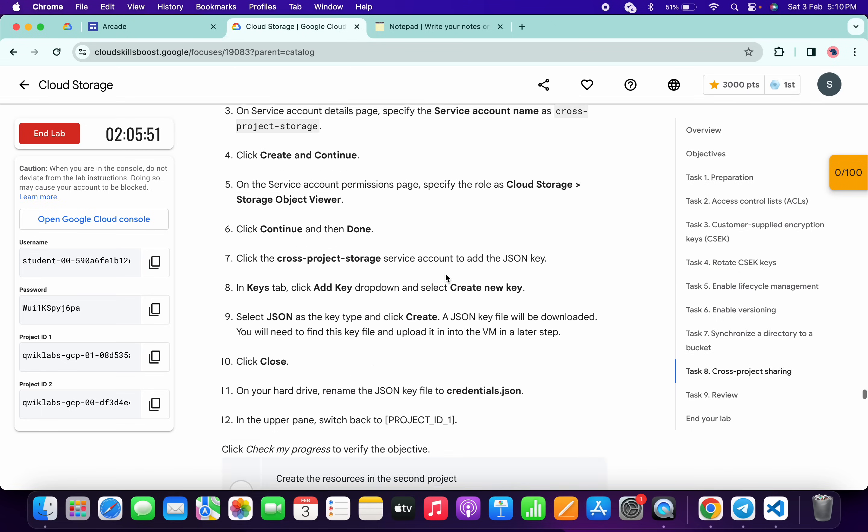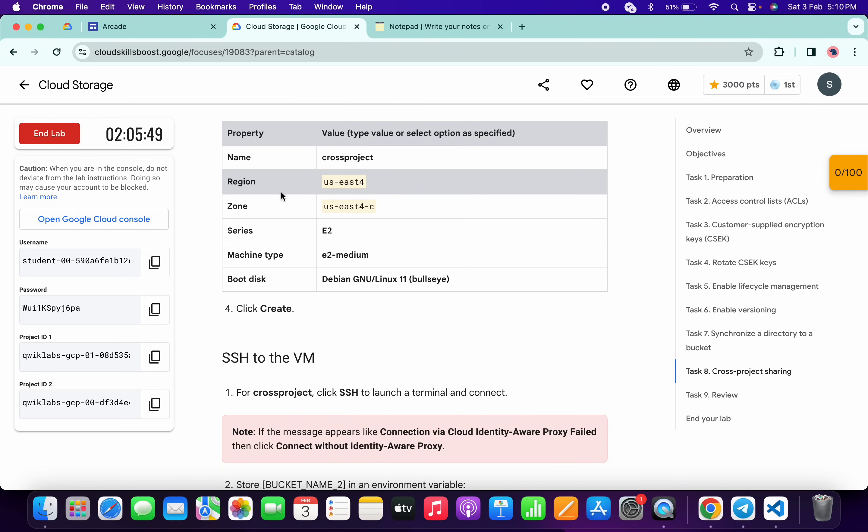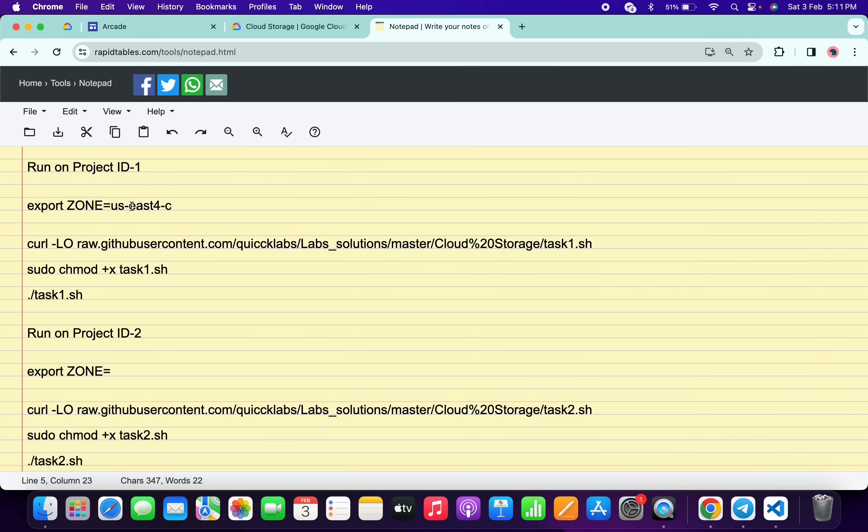Now scroll down, and from here you can see the zone. Carefully copy this zone, then come back and paste it here like this.